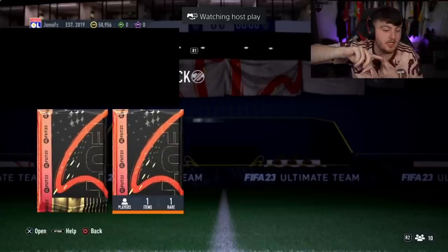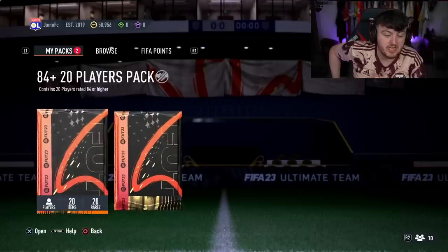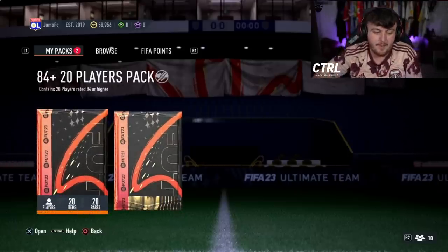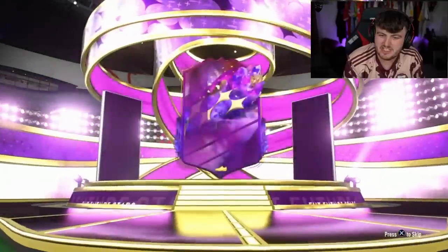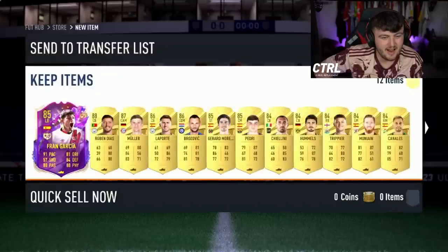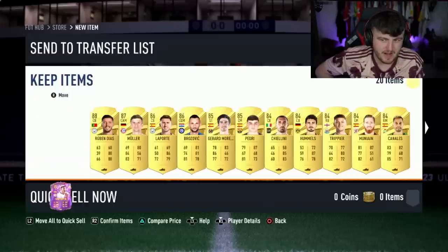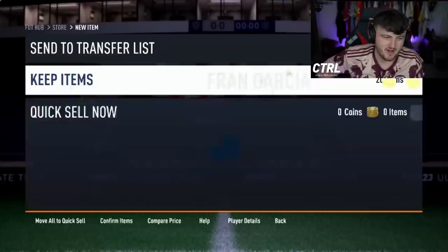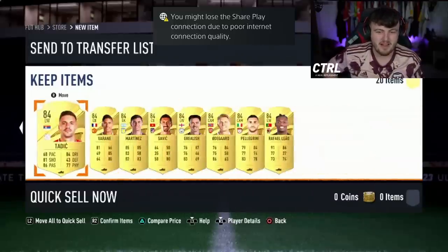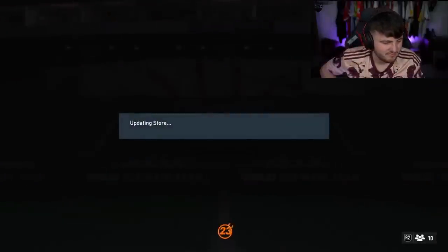Alright, we have the exact same now - Future Stars guarantee pack and an 84-by-20. Fingers crossed we can get a similar level of luck. Here we go - future stars. Spanish. Oh, I thought it was Gavi! Fran Garcia, bro. You scared me - I thought we just got Gavi. Fran Garcia. The fodder is not looking great - only four walkouts in there is not a great pack, sadly. Fran Garcia is also not the best card either. I really thought that was Gavi. I didn't even realise Fran Garcia was in the team.